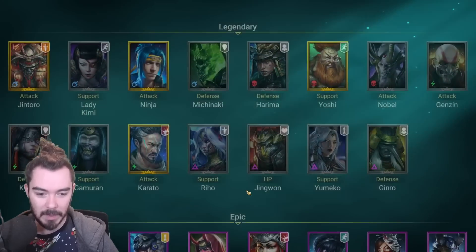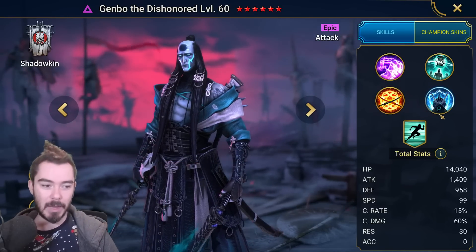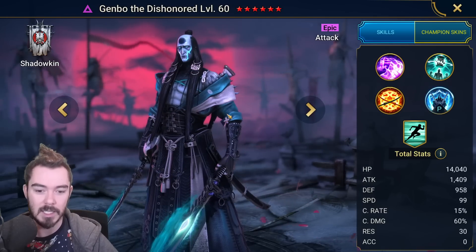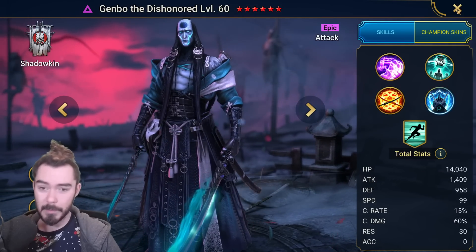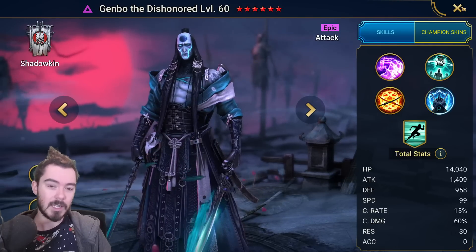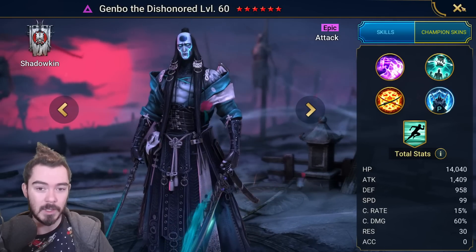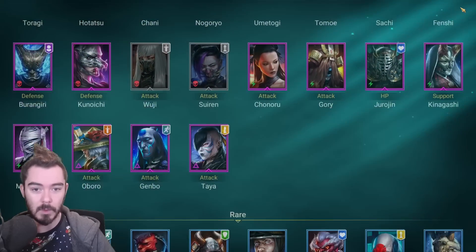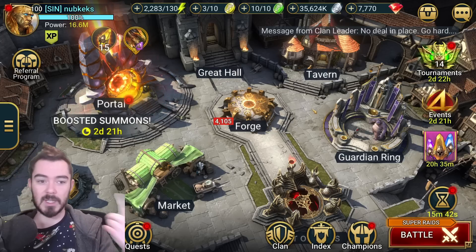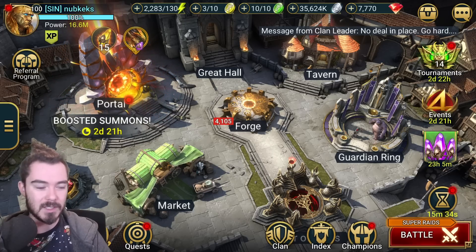Genbo is a cool champion - hits very hard, ignores unkillable, and can also steal buffs with his A1. He's easy to gear because of the increased crit rate, and he just hits super hard as Void Affinity. A great nuker - really, really strong. He's also going to be a beast for Faction War. Especially if you want a second Arena team with a big nuker, Genbo does an amazing job and gives you a backup nuker against Force Affinity enemies and enemies with unkillable. I hope this was helpful - give it a thumbs up if it was. See you all next time, bye-bye.